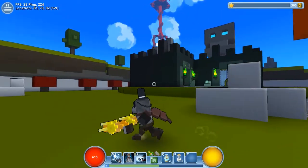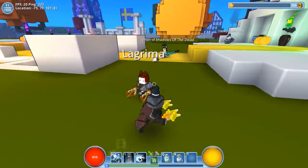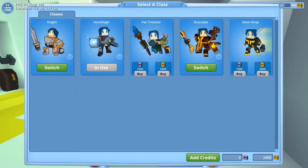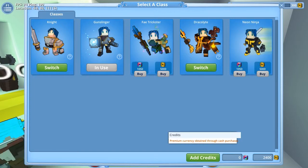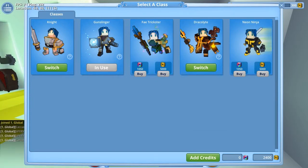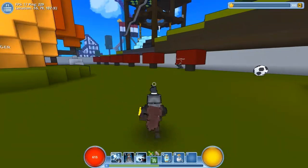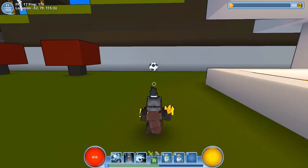There's a Ghost Train at the moment which you can use a thing called a Mag Rider to ride around on. The Mag Rider is kind of your transport in the game — it's your mount system. People are bouncing around with little quirky pets. Over here you can use the Class Changer by simply pressing E. At the moment there are five classes: the Knight which is free, the Gunslinger which I'm playing, the Fae Trickster, the Dracolyte which is also free, and the Neon Ninja. The Neon Ninja and Fae Trickster require either credits from the store or 5,000 Cubits each, which you earn by playing the game.